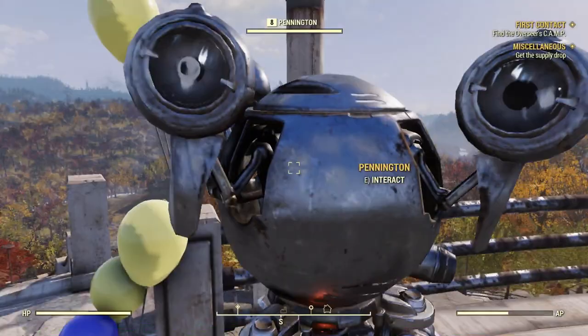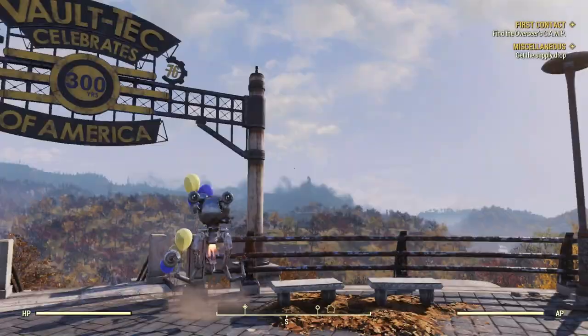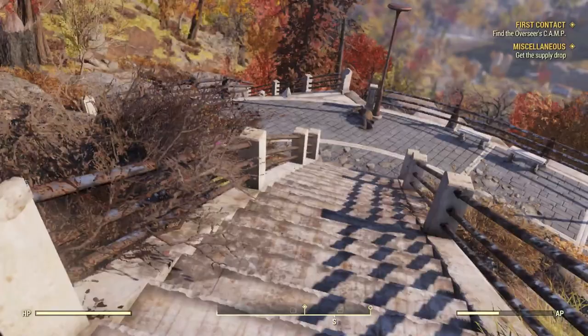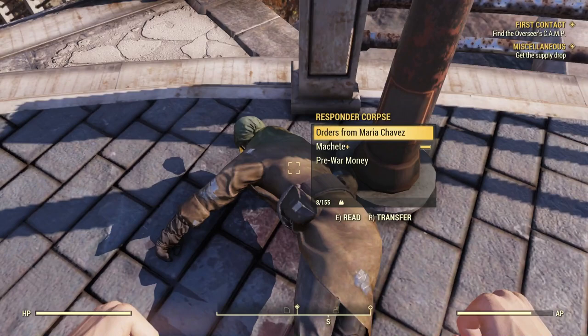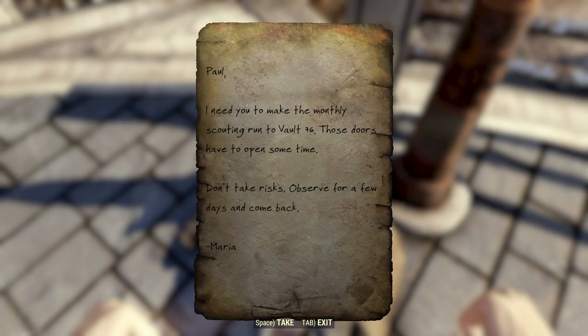Fallout 76 pins you in West Virginia 25 years after the Great War. You wake up after what seems to have been a big party. You walk through the vault and feel the celebratory atmosphere and glee that must have filled the common room. Then you walk past a lot of posters, robots and such, and pick up some of the necessities you need to survive the reclamation of the new world that waits beyond Vault 76's door.